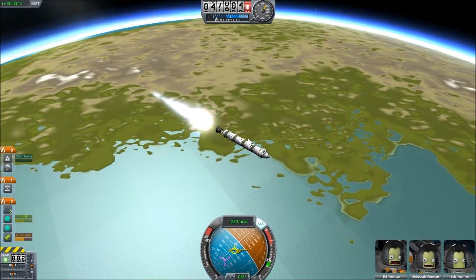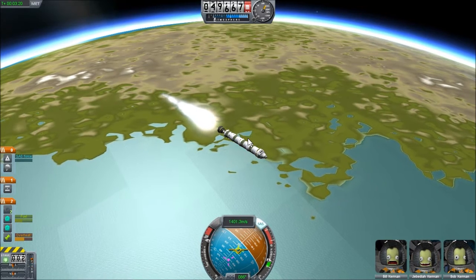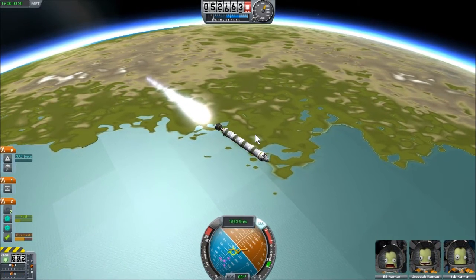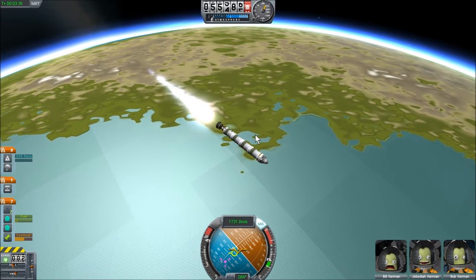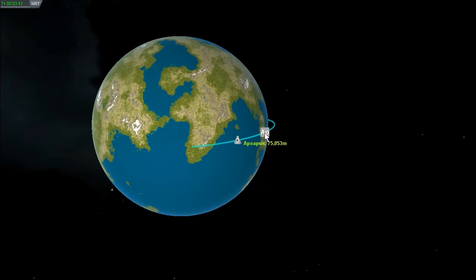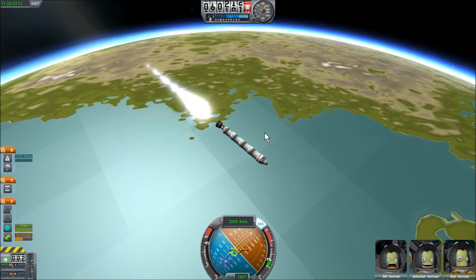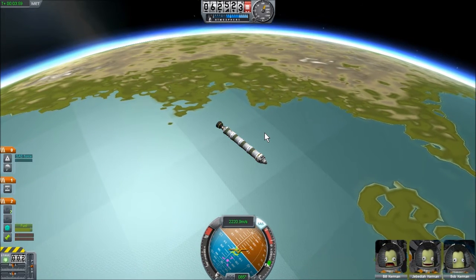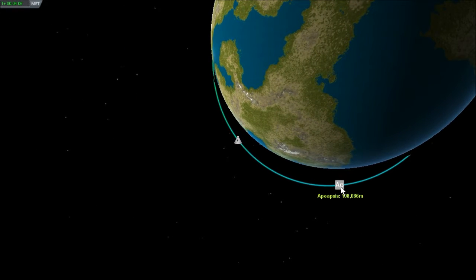We're at about 1,200 meters per second at about 50 kilometers, and we're going to have to reach about 2,200 meters per second — 2.2 kilometers per second — before we're anywhere near orbital velocity. The atmosphere gauge is getting pretty low; we're about 55 kilometers and almost outside the atmosphere, essentially no longer constrained by air resistance. Our apoapsis is now 75 kilometers. At this point we're just wanting to go sideways. Note that in map mode you can't adjust the thrust or keep the rocket pointed.